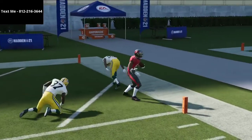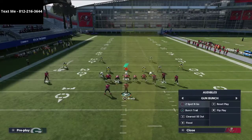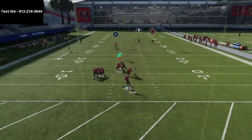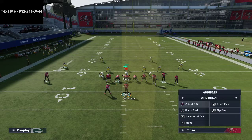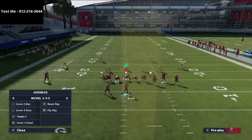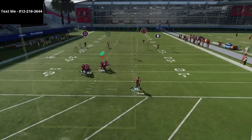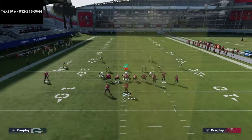Another way they can try to defend this is by putting their outside corner into a deep half. If you watch, that deep half should run with the outside fade — and if you try to throw the fade, he's really not open. So if I put the slot corner on a corner route, you'll notice that defender runs with Antonio Brown and there's literally nothing you can do with the fade. But that's where this offense is tough to stop — you simply throw the corner route with a pass lead up. Pass leading him upfield lets him get over the coverage, and you can hit that.